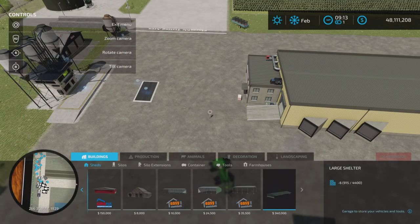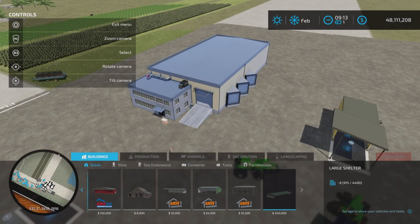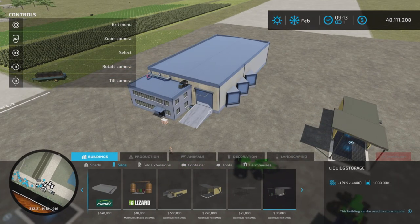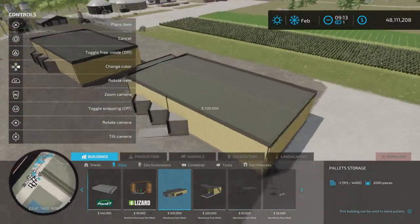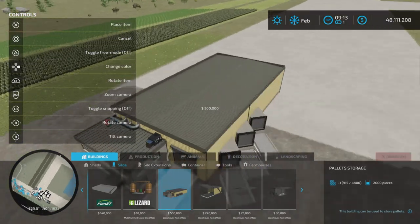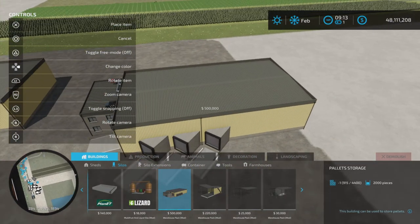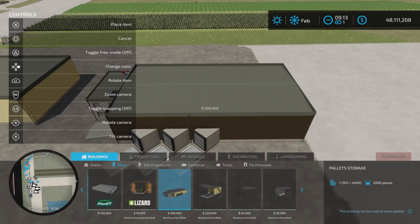Not huge on the slot count, so no worries there. They're under Buildings and Silos, and we have four of them. We have the pallet warehouse — pallets only, so anything on a pallet will go here. It holds 2,000 pallets and has a $500,000 purchase price. We have some color options — left and right on the d-pad.